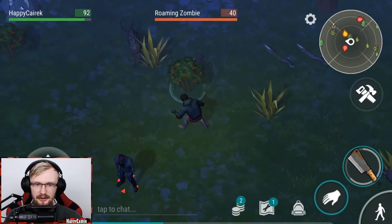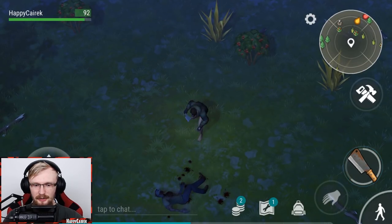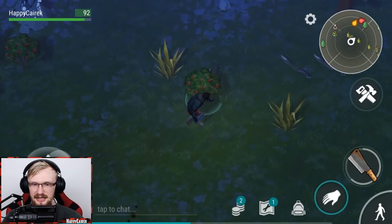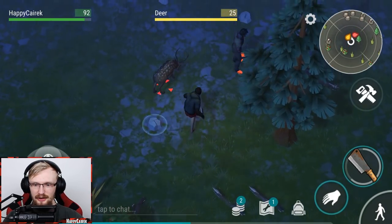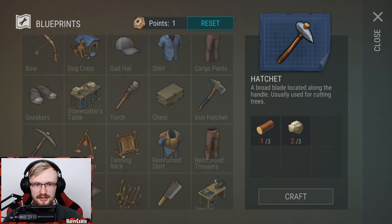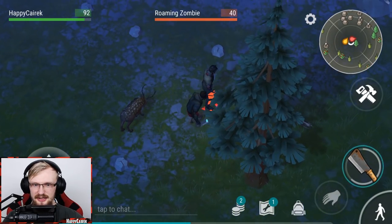As you can see I'm sneaking from the back of the zombie and we're killing them. By killing zombies we're getting experience, and experience in this game is pretty important because we can level up. With level ups we unlock more stuff to craft, but we'll talk more about crafting a bit later — let's just shred these zombies first.